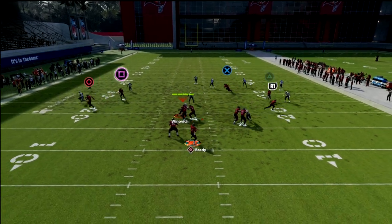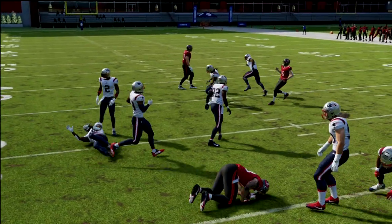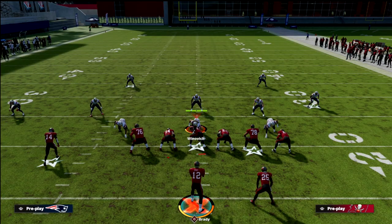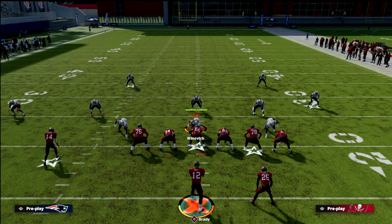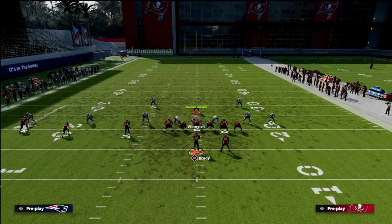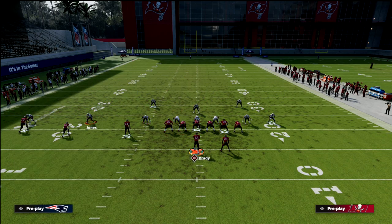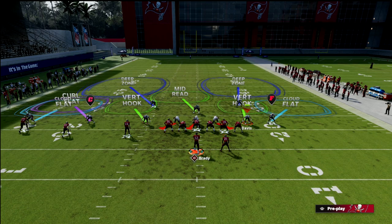So if the user's over here, we can throw this right here. What they have to do to stop it is they have to have a vertical hook on the left and they have to actually user the curl on the right side. This is what makes this so good. Let's say our opponent is a good player and they run a cover two with two vertical hooks and a curl flat. They're using the vertical hook because maybe they know we like to throw curls.